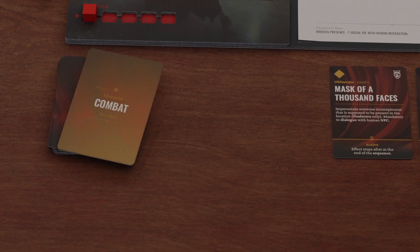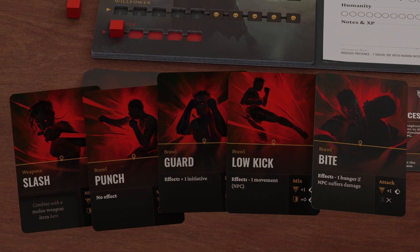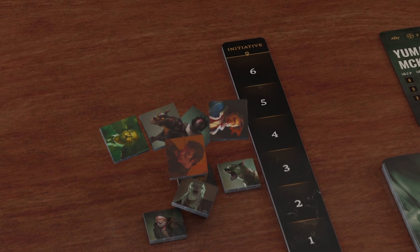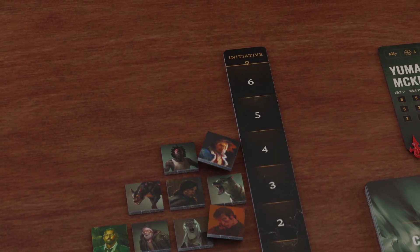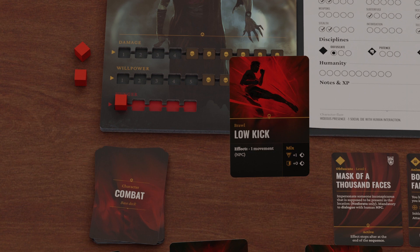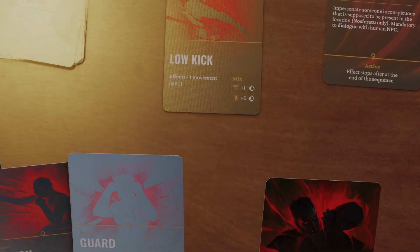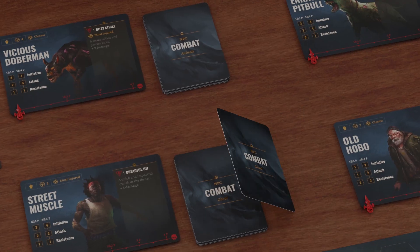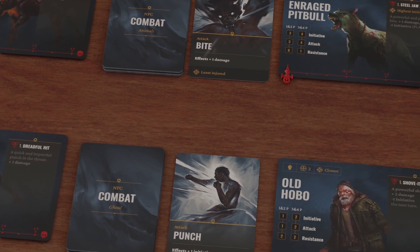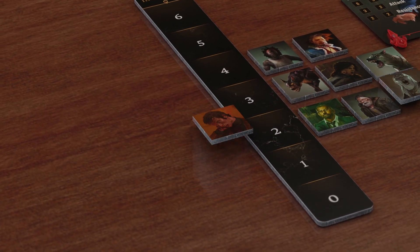During combat, players perform the following actions in order. First, they establish their active hand of cards by selecting a number of cards equal to the character's physical plus mental attribute values. Second, they adjust the initiative tracker according to their physical attribute value and the NPC initiative value indicated on the left side of the track. Thirdly, they choose a single combat card for the round from their active hand. Cards can be either attack, defense, or mix cards. Then, they draw the top card from each NPC's combat deck, placing them face down on the table. From highest to lowest on the initiative track, resolve each participant's combat action.